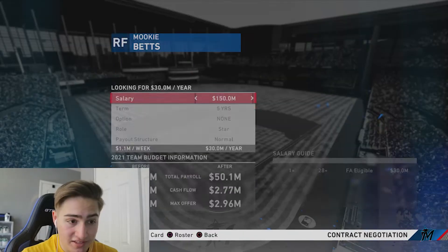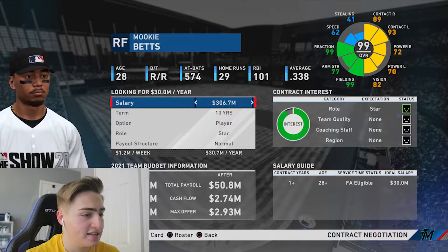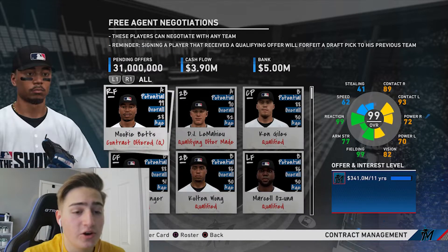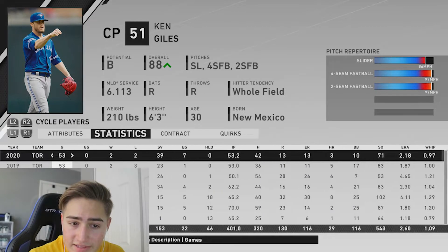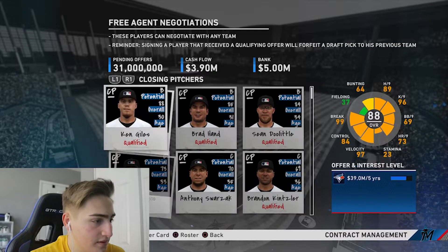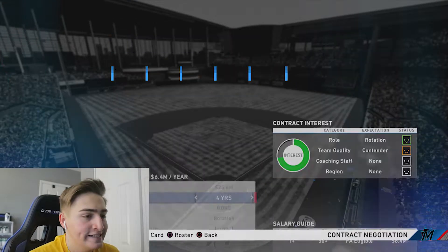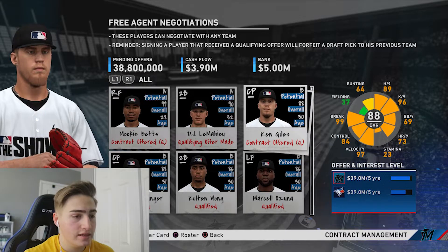Mookie Betts had a .998 OPS with 29 home runs and 194 hits this season. Let's see if he wants to sign with us - we're offering him 31 million dollars, a max contract with 11 years, a player option, and back-loaded payout structure. I really hope he signs. Ken Giles had 39 saves and a 2.18 ERA - we need to fix our bullpen so let's try to get him. Alex Wood did very good so I'm gonna give him a contract too.